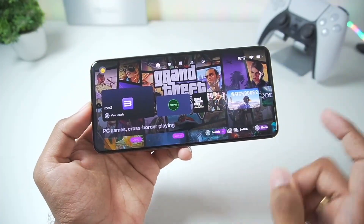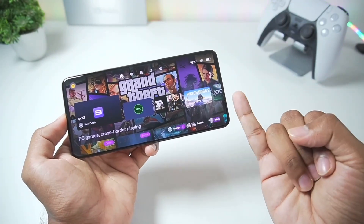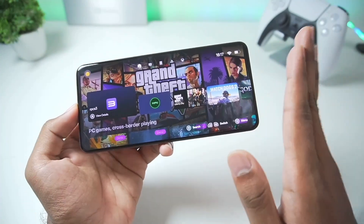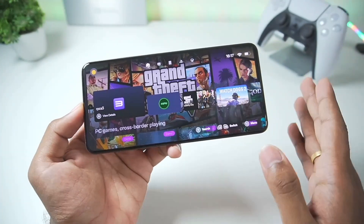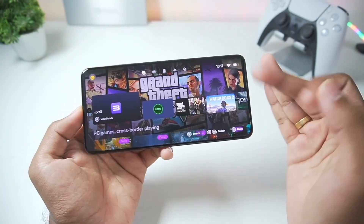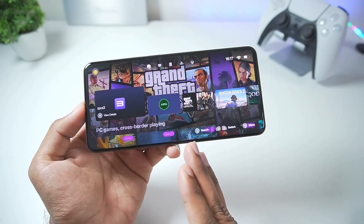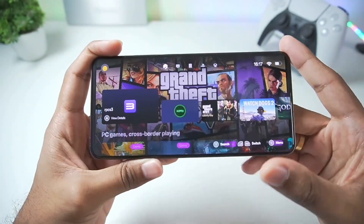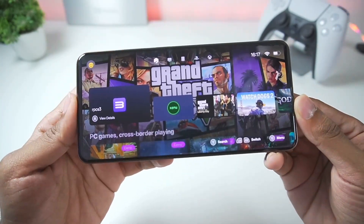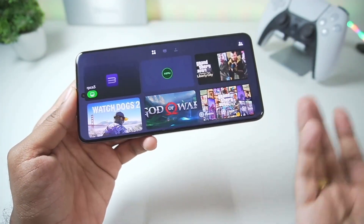Now let me talk about minimum requirements before you start. You need at least a Snapdragon 8 Gen 2 processor or above — you need a really high-end Android device to emulate PS3 games on Android. Along with that, at least 12 GB of RAM. Even with these minimum requirements you will face lag and some games may crash, but it will be a playable experience if you apply the best settings I'll show you today. If you have a low-end device, you can still watch and try it out just for fun.